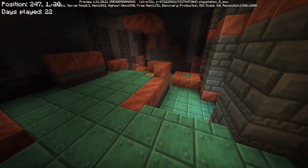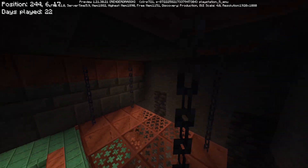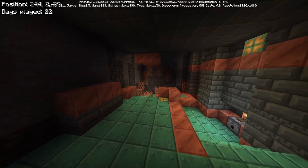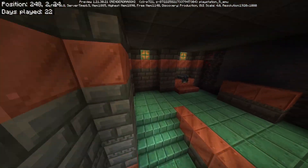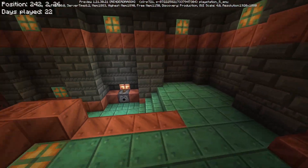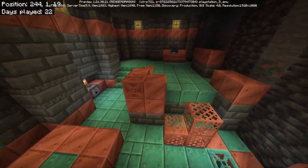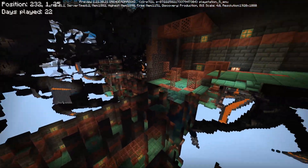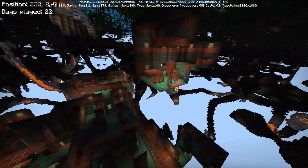This also looks like a new room. I don't know if this Trial Chamber got affected by chunks when I updated this world to 1.21. It looks like it kind of did, which is just what can happen with chunks if you have an older world. But it actually looks like it just got cut off in that one area and doesn't affect most of the Trial Chamber.